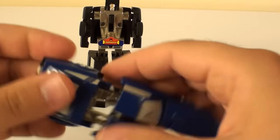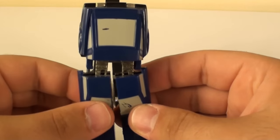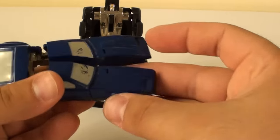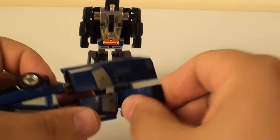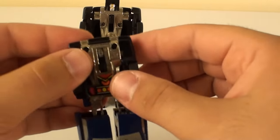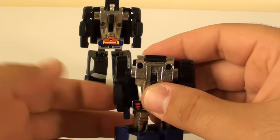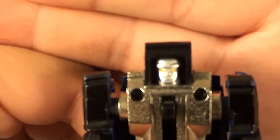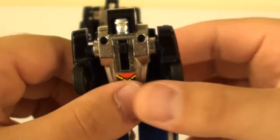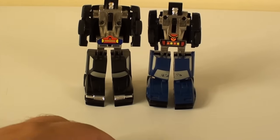We'll extend this out. My Zigzag is a little bit more loose so he does tend to collapse a little. Take these feet, flop them out, bring the waist around, bring the arms out — loosey-goosey — and bring the head up. Again, very similar to Rube, not much different, but there are Zigzag and Rube.